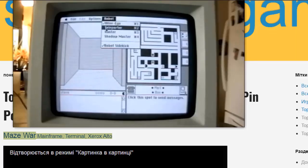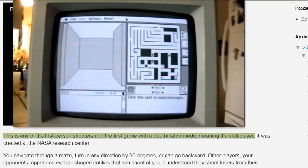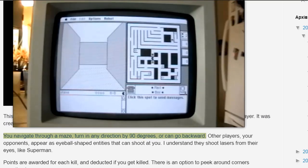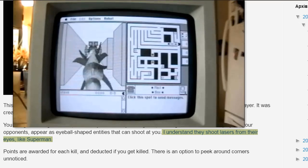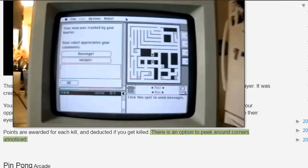Maze War, Mainframe / Terminal / Xerox Alto — this is one of the first-person shooters and the first game with a deathmatch mode, meaning it's multiplayer. It was created at the NASA Research Center. You navigate through a maze, turn in any direction by 90 degrees, or can go backward. Other players — your opponents — appear as eyeball-shaped entities that can shoot at you. Points are awarded for each kill, and deducted if you get killed. There is an option to peek around corners unnoticed.